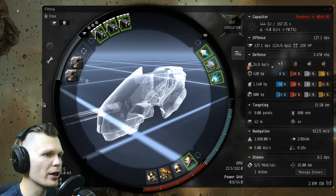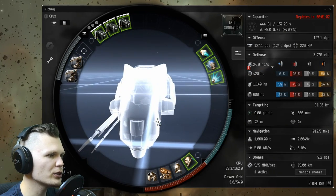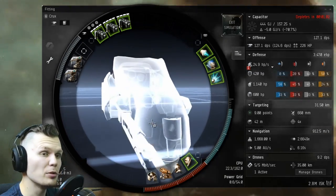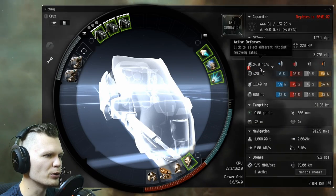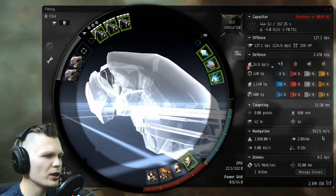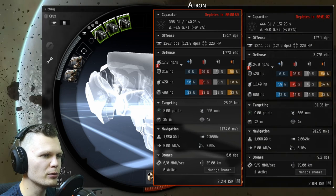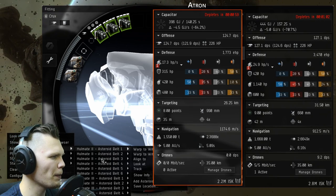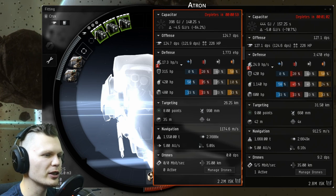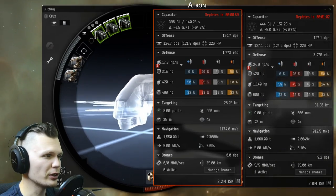The Incursus has a lot more effective health points than the Atron. So if you do get tangled with another ship in PvP, you have a much higher chance of survival in an Incursus than in an Atron. Incursus is a great PvP ship. At the armor repair amount, you actually have 24.9 HP per second, compared to I believe 17 HP per second for the Atron. It's only at 912.5 meters per second. What we have here? Just a cruiser — I'm really unlucky here, but I'll find a battleship for you guys. It is about 200 meters per second less than Atron speed.